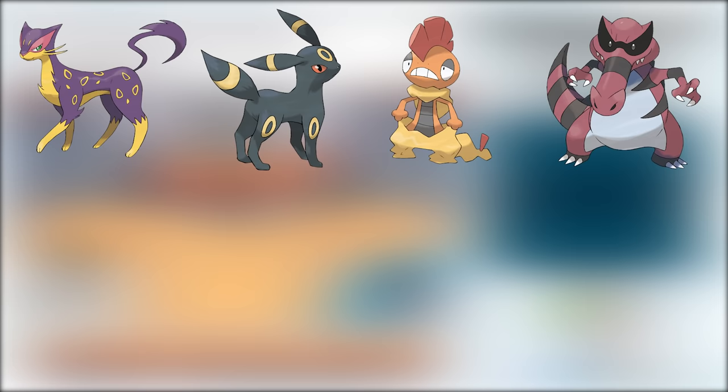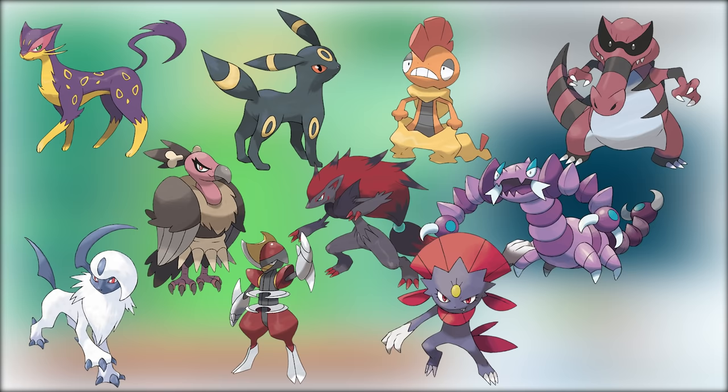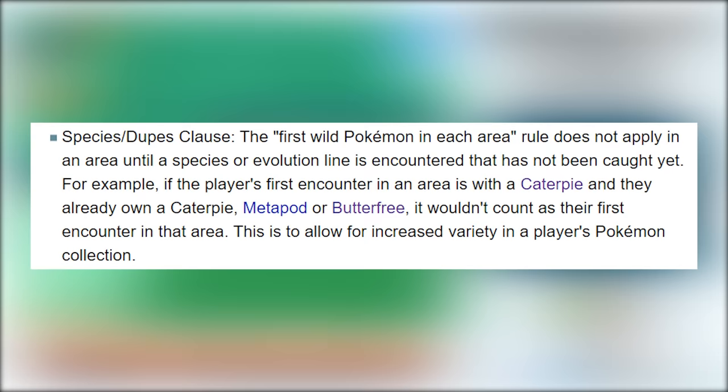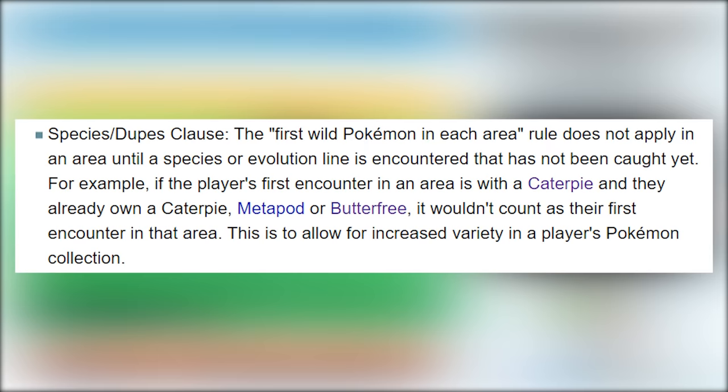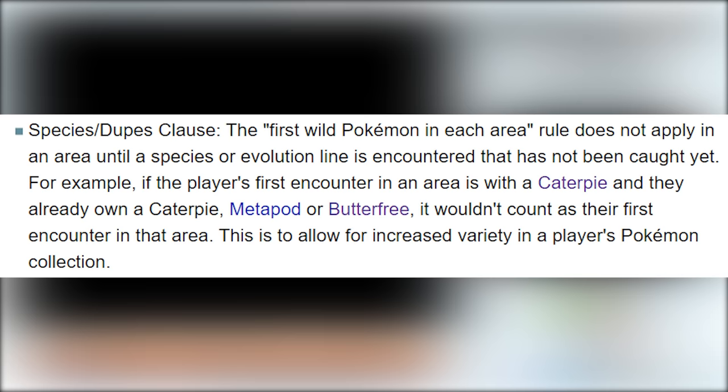There are 11 dark-type encounters in Pokemon Black 2: Liepard, Umbreon, Scrafty, Krookodile, Mandibuzz, Zoroark, Drapion, Absol, Bisharp, Weavile, and Zweilous. And as a final note, I play with Species Clause, meaning that I'll be able to re-roll encounters until I get a unique encounter, but I can only use one of each unique evolution line. Okay, so without further ado, Pokemon Black 2 with Dark Types Only, Part 2, Electric Boogaloo, starts right now.